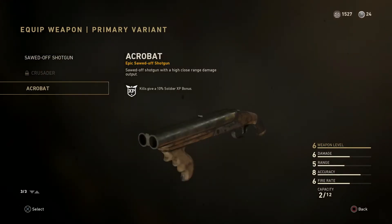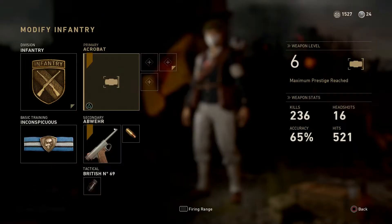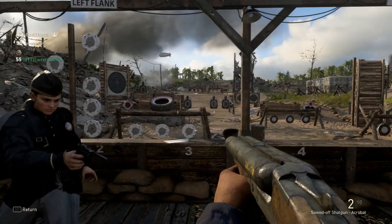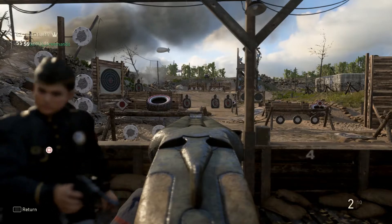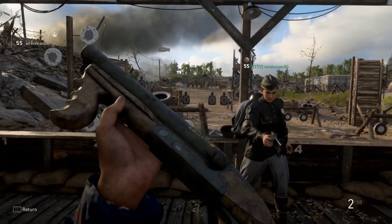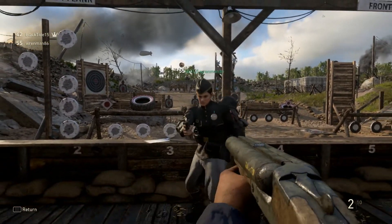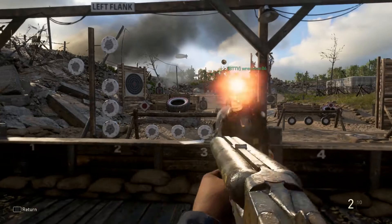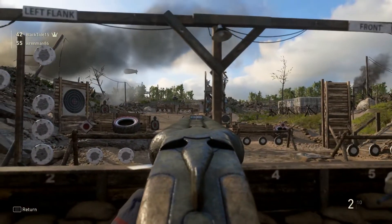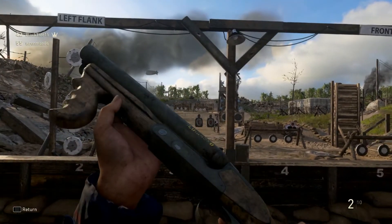The Sawed Off Shotgun — we got the Acrobat. Wow, this one's got a grip that you put your hand on underneath the shotgun — it's got like a little foregrip at the front, because this thing kicks like a bitch. It's also got the nice sight up the top — sight's pretty good. But obviously this is ugly, it's kind of a crappy variant. That's all the primaries. I don't think I got any secondaries actually.